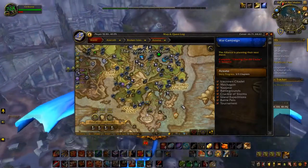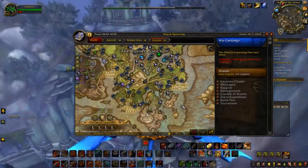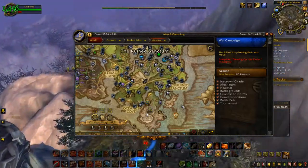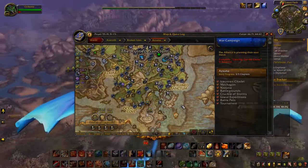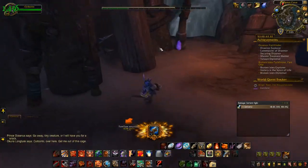If you don't have Legion Pathfinding, I highly recommend setting up a route when you run through Azsuna. I started from the top left of the map and zigzagged my way down, which really helped because I was able to through process of elimination figure out which ones were and weren't the crystal.